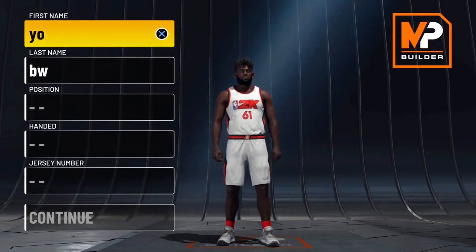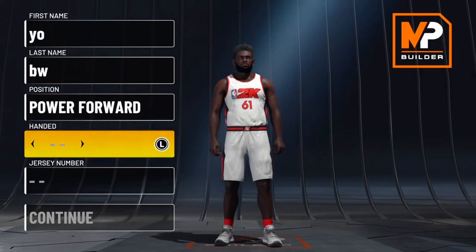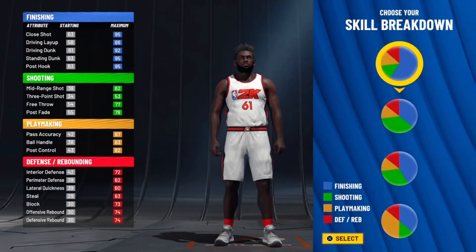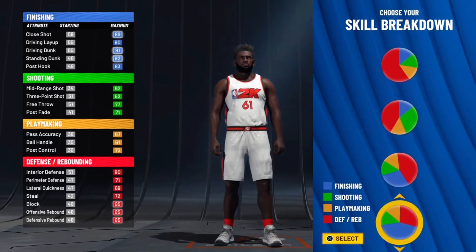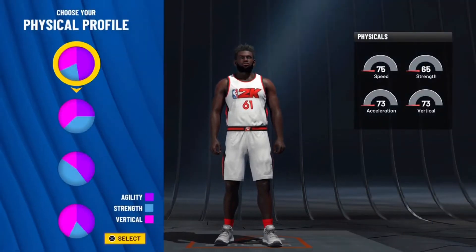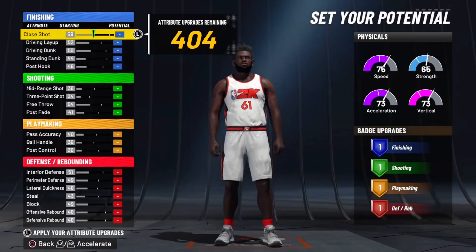After that I got another build for you guys that's crazy, but anyway let's get right into the video. For the position you guys already know — power forward, doesn't matter your hand. For the pie chart, you want to pick the pure red with a little bit of blue.